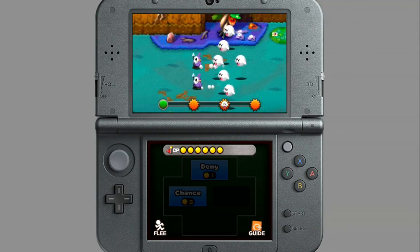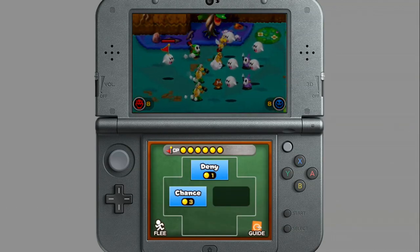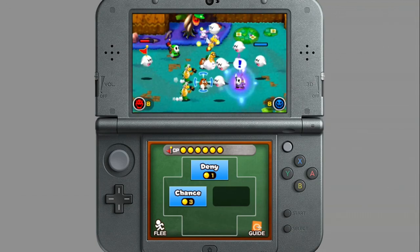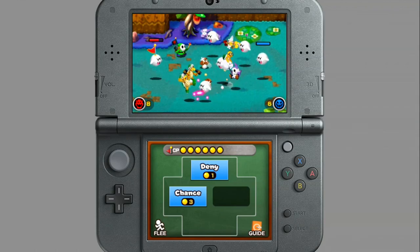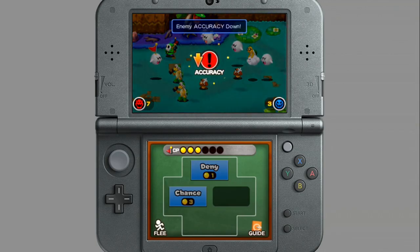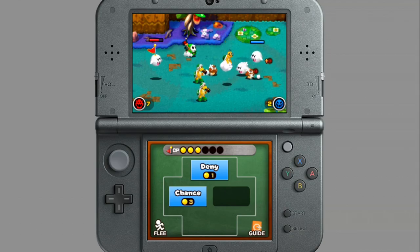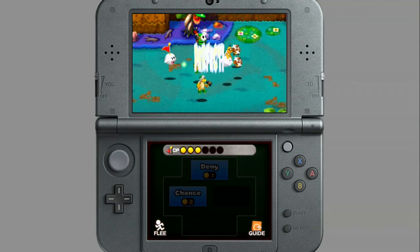I want to reiterate that we have special save data here, so our troops are powered up. When you're going through, you're going to really have to keep an eye on what level the enemies are at, because if you're outpowered, it's going to be a massacre. I'm going to use chance — and I don't know what this is going to do. It dropped enemy accuracy, so that was good. But this really is a chance, because sometimes if you use it when you're already full HP, it's not very helpful. You have to be smart about when you use all of these captain commands.